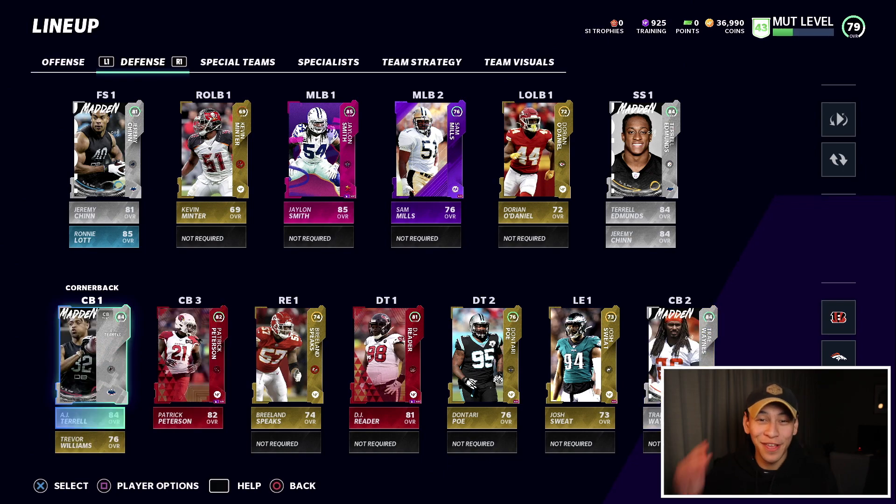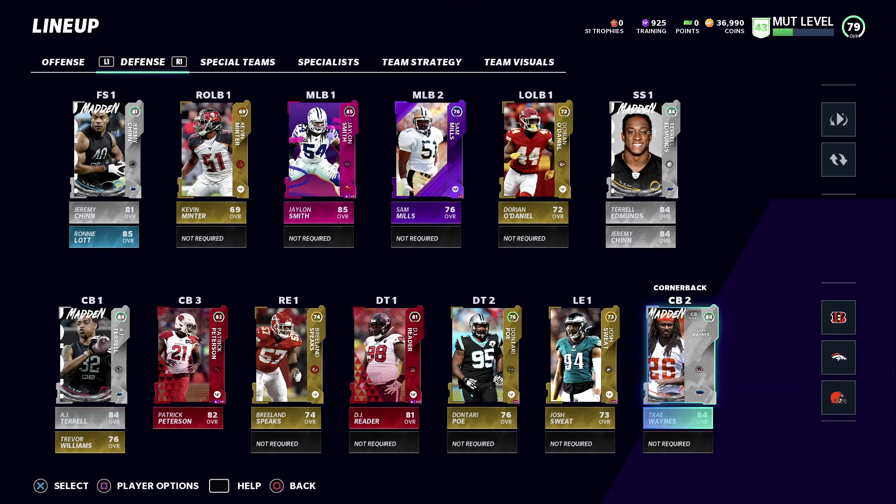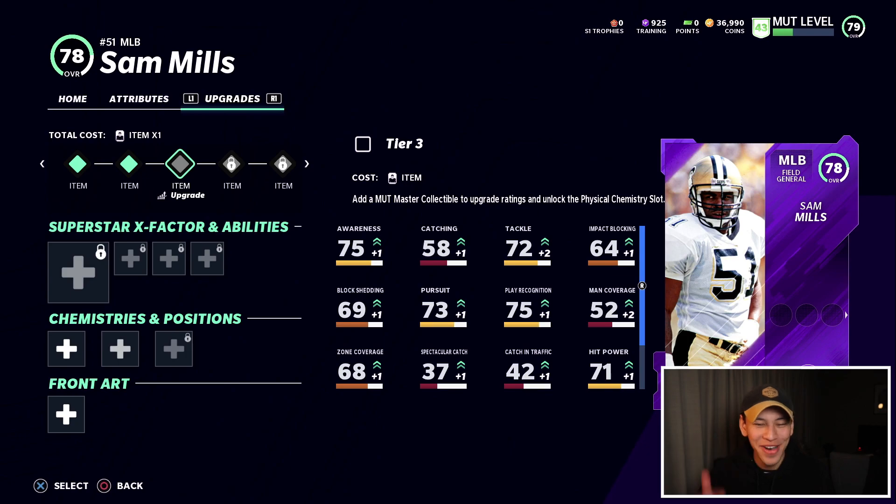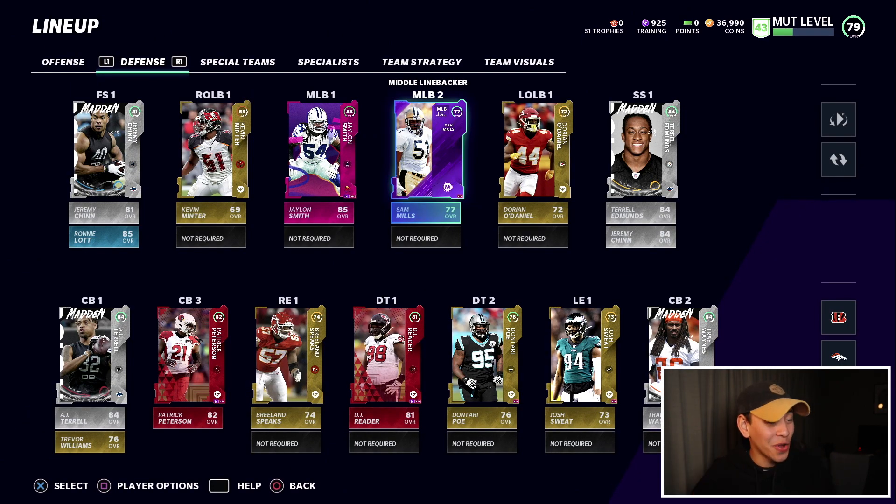The cornerback group gets the final set of new faces. AJ Terrell at 90 speed will be our number-one corner, and on the other side Trey Waynes at 89 speed — we need that speed at that position. The very last thing is upgrading our MUT Master Sam Mills up one overall.